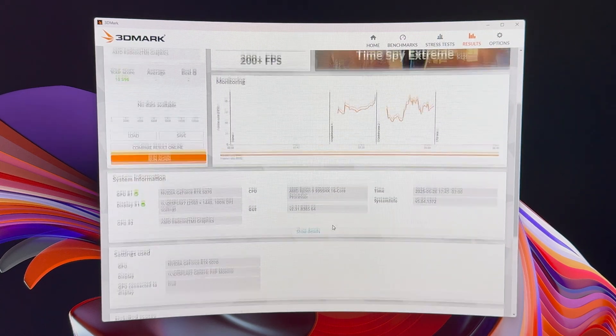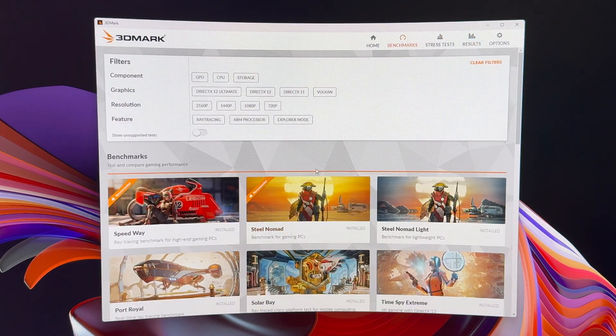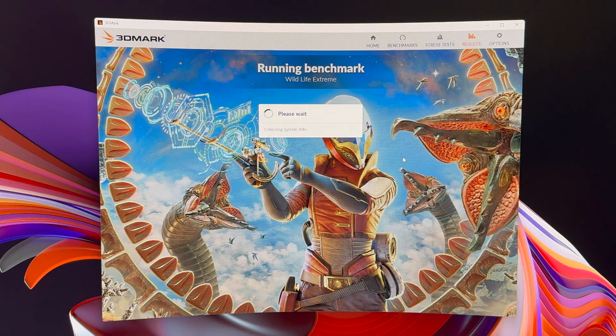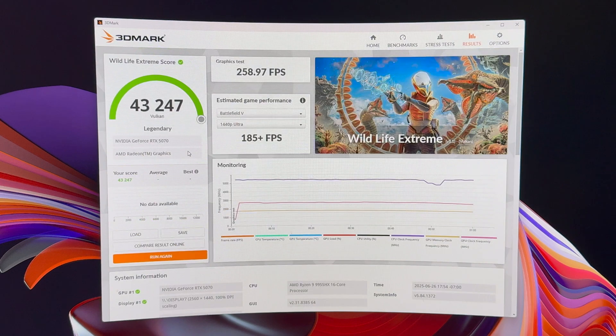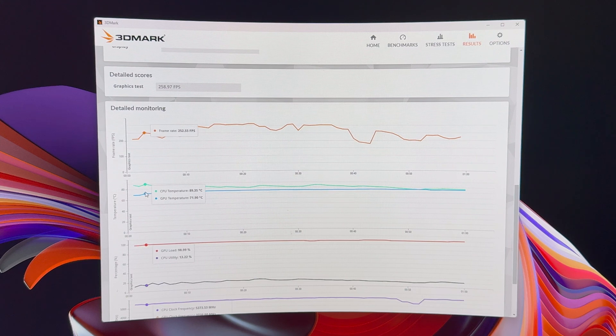I didn't have any temperature issues. We'll move on to the last one — Wildlife. Score is 43,247. The 5090 was 111,000. Temps were 85, 89, 87, 83, 81, 80 — so lower 80s again.